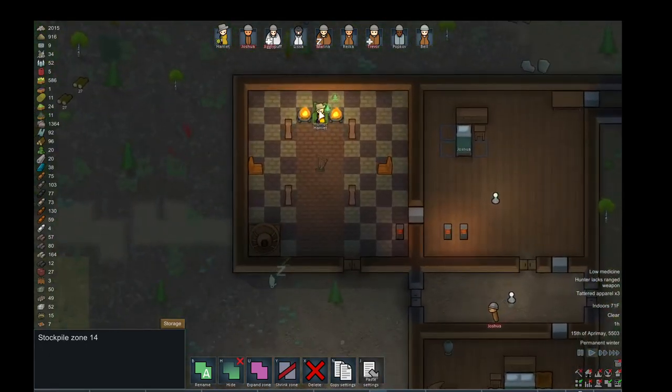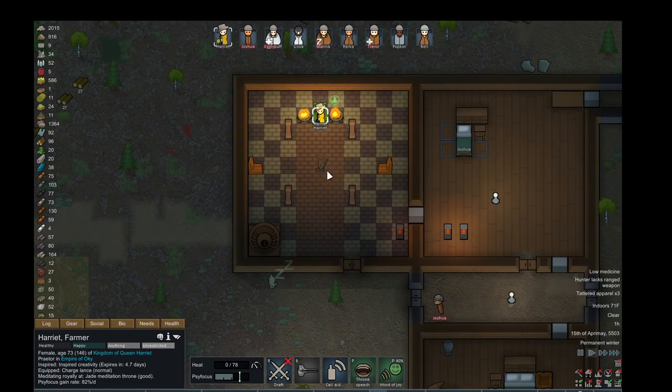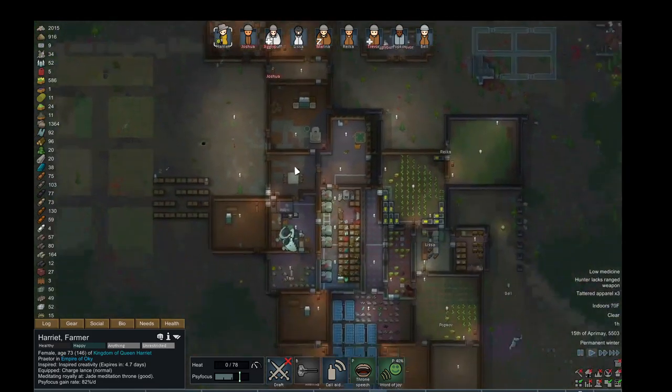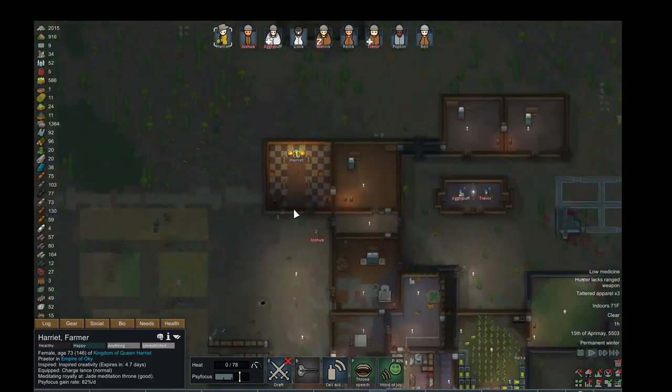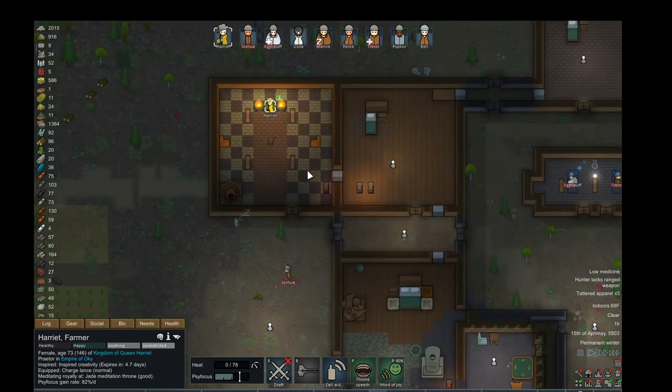Harriet is my starting colonist. You start with absolutely nothing — you just crash land on this place. I only had her. There's different ways to start: you start with four people, or you start with this one rich person, which is what I did, or you start with one naked person, which is tough, but I've been able to do.